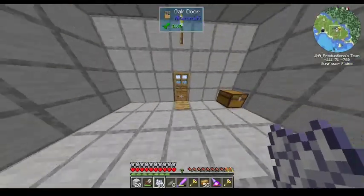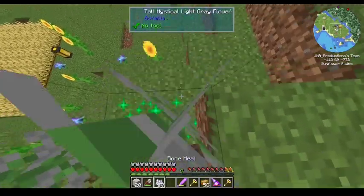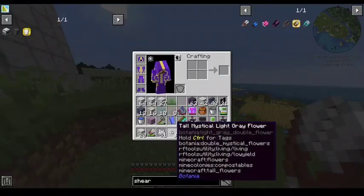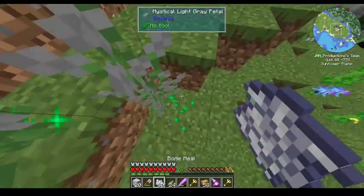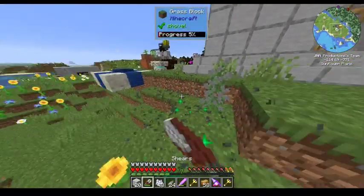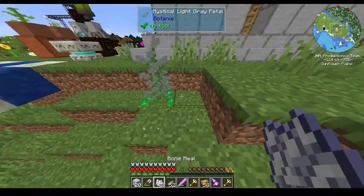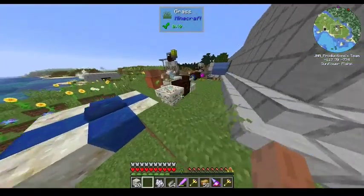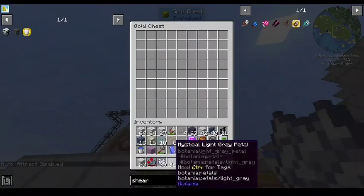There's also some hemp seeds — industrial hemp. It's good stuff. It is, it's perfect — I just don't need it right now. You gotta crush it up and dye it first, it's not usable as is. I want to get more than a stack so I don't have to worry about finding more when I get back into Botania.